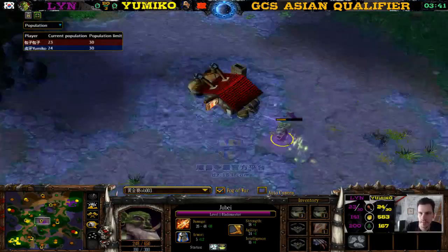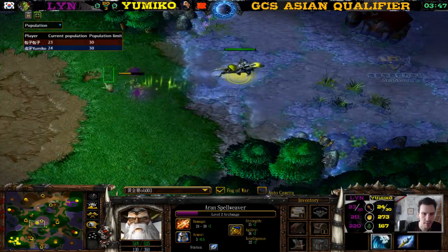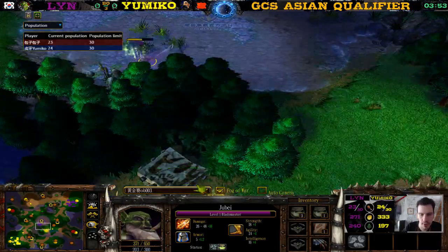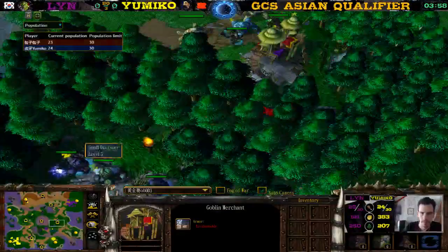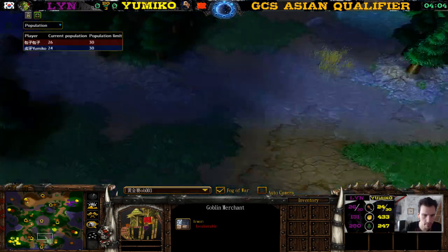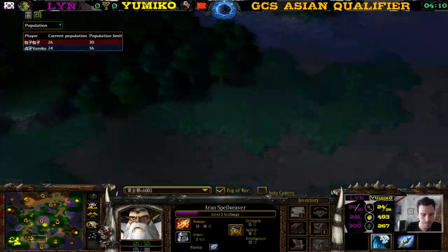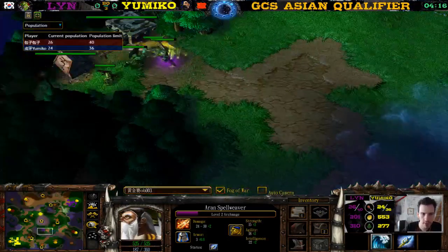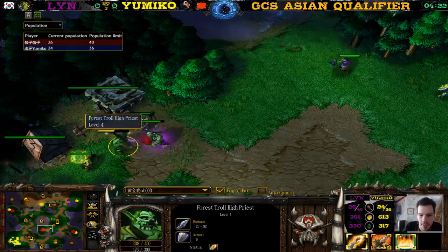Jube here — level one Blademaster, two Circlets already and Claws of Attack. I'm sure he bought at least one of the Circlets. The Archmage probably got a Circlet from a creep camp here, got a Cloak of Shadows from over there, and bought Boots of Speed — Archmage level two. The Blademaster will get level two, killing the Forest Troll High Priest. Of course he wants those Sentry Wards — Sentry Wards are so imbalanced, they win you the game.